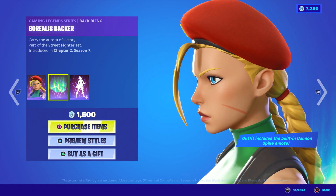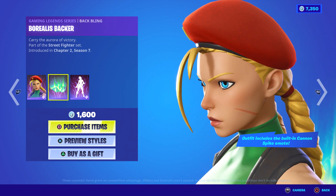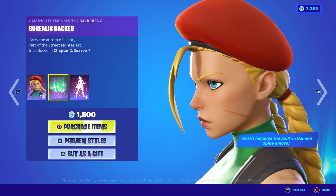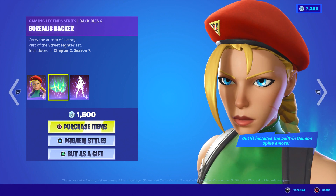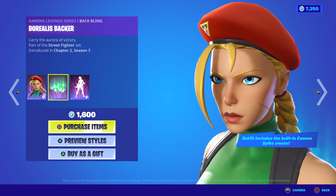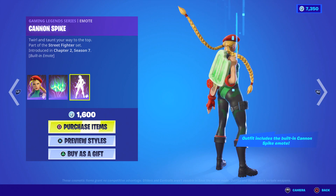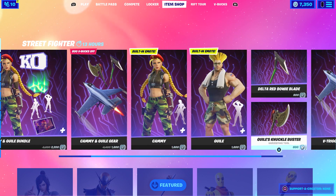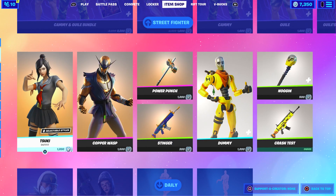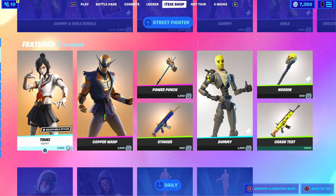I actually wasn't sure about this — I didn't like it at first but I think it looks cool. It has a cool scratch mark there. Borealis Backer and the Cannon Spike — Cannon Spike is pretty cool. Yeah, I think I covered everything for Cami.